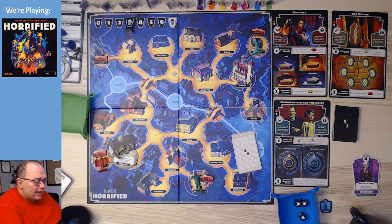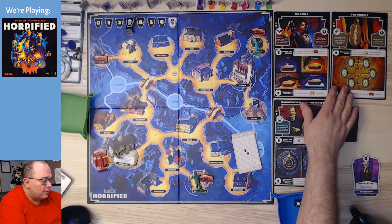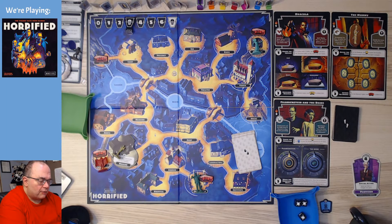So, we're playing our second game of Horrified. We played yesterday with monsters 4, 5, and 6 — the creature, the wolfman, and the invisible man, not the mummy. We were doing really well, and we got an on-the-move card for the second time that killed us. We basically lost a lot of villagers really quick in that move.